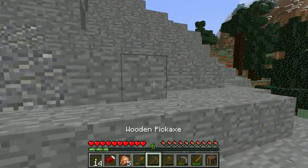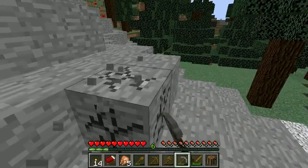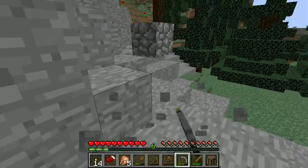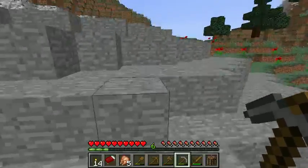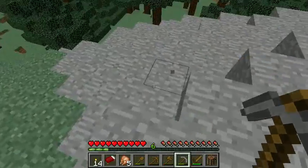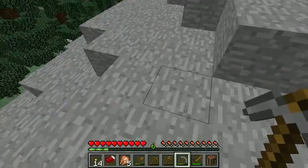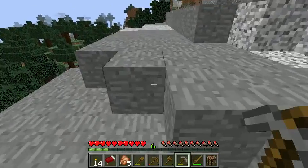We've got a bit of a mountain here — this looks like it's leading to extreme hills, which is cool. I don't have a great deal of cobblestone right now, just 20, so I'll gather a little bit more. We're getting some block lag, which hopefully won't be too much of a problem. That's why we're playing vanilla — I love vanilla Minecraft, I could play it all day.